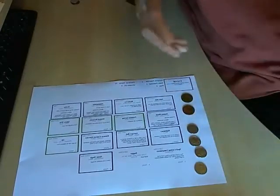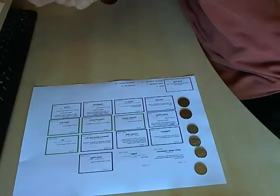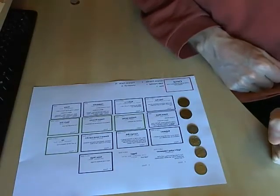Dynamic potential is what you're currently thinking about doing. And static potential is things like armour and reflexes — things you don't have to consciously think about so much.